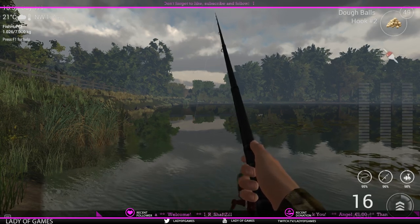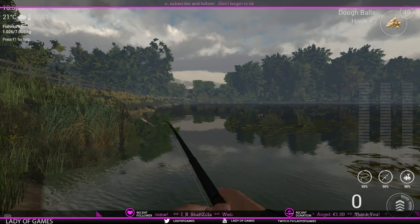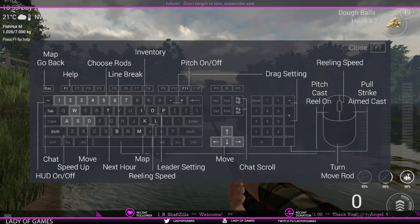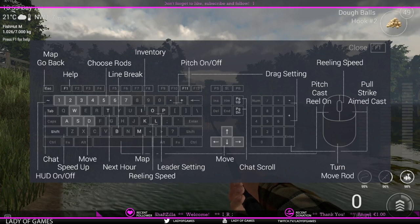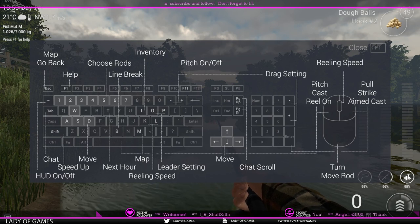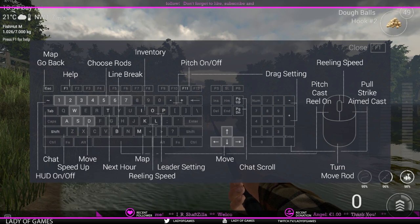F11 is your best friend for casting distance. Also, if you're not sure what the keys are, press F1 and you'll get to see all the key bindings for Fishing Planet. These are the default bindings, so if you've changed your key bindings, they may no longer be the same.